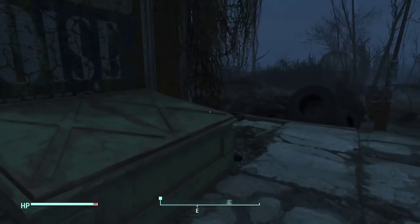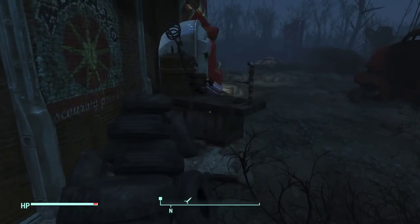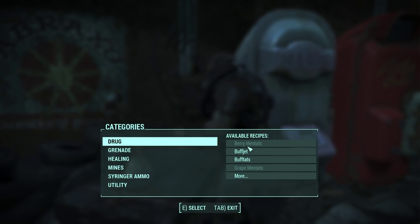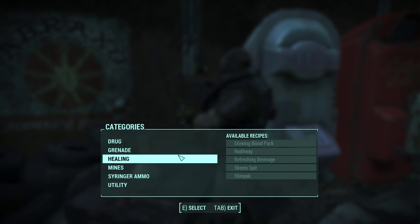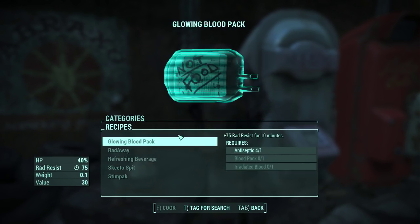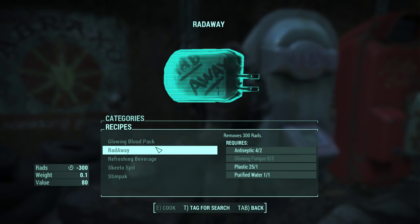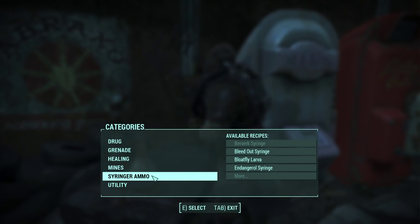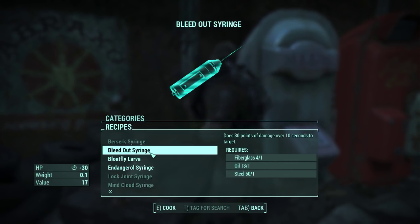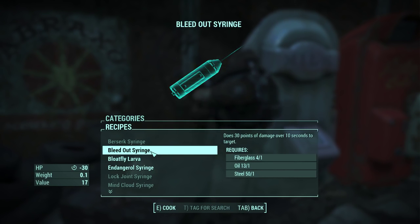We'll save the deathclaw stuff for now just in case it's really good. Hello Thomas and hello Koga - I've seen you from YouTube videos and I'm very happy to have you here. So the chemistry station - we can use it to make drugs, molotovs, and you can even make stimpacks right away from a blood pack and antiseptic. There's also syringe ammo that deals 30 points of damage over 10 seconds to targets - I'm assuming it's ammo for a weapon that fires syringes, or maybe you throw them like throwing darts.